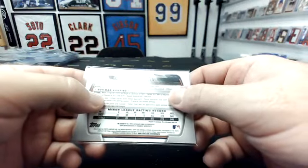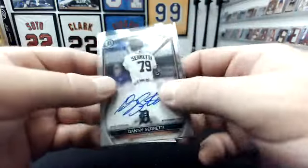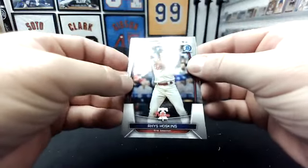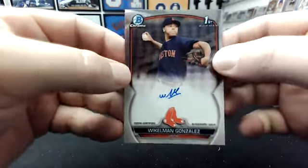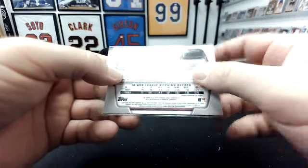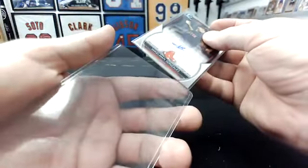Let's see — 177th overall, fifth round pick. He's 23. And last card — that is Red Sox, Wickelman Gonzalez. He has a tiny little auto — pitcher for the Red Sox. He's Venezuelan, 21. All right guys, so not the greatest autos, and a lot of base autos in this one.